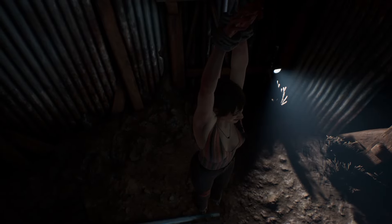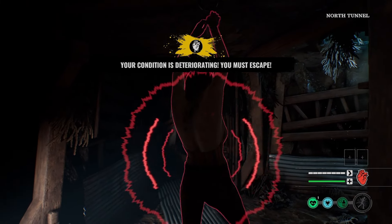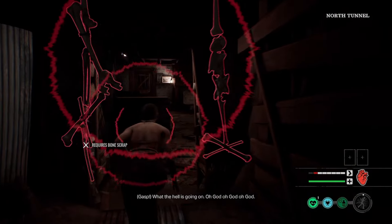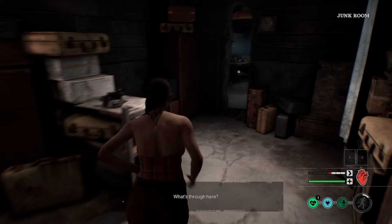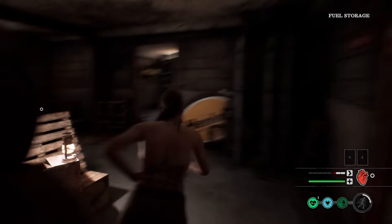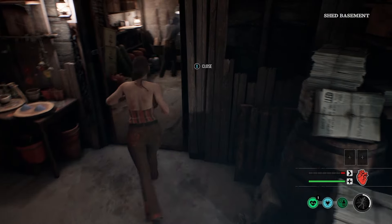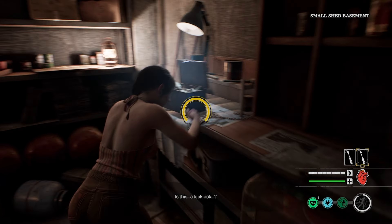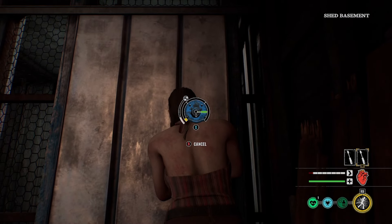All right homies, we're back in on the gas station map. Let's see if we can do a better job at distracting the family this time. I think Bubba's just to our left — there's no toolbox in here. Let's see if there's one under the shed. We got two up in here — it's a party! Go ahead, Connie. Now that we got two, let's start opening doors and help our team out.